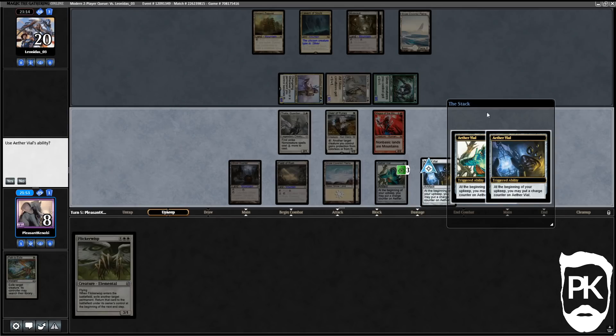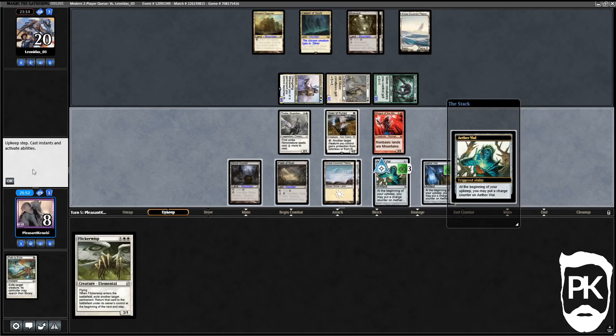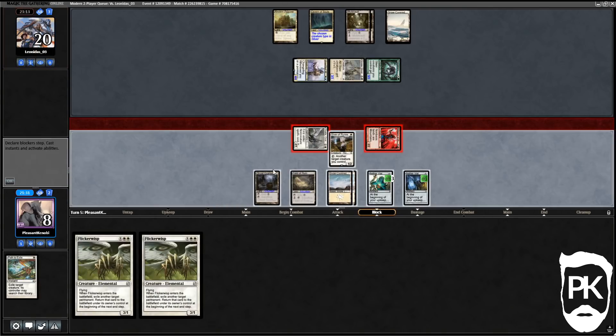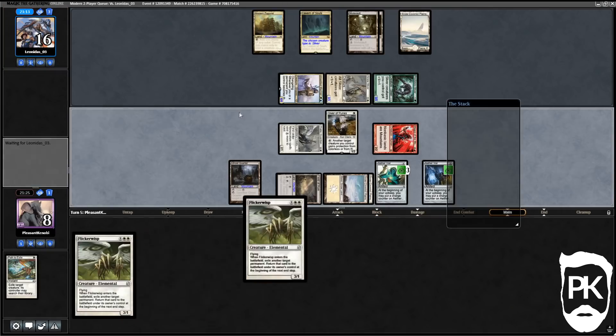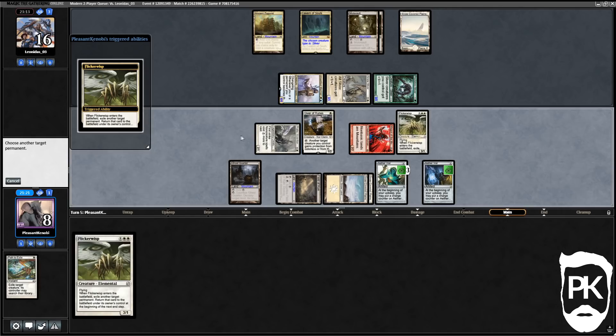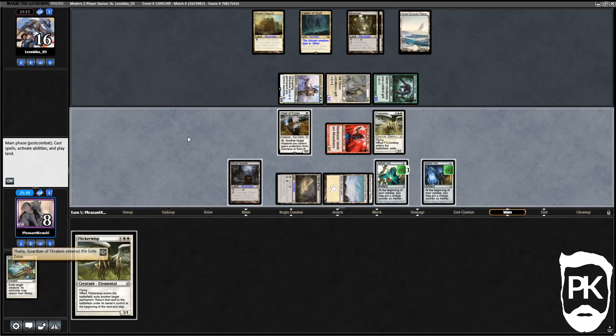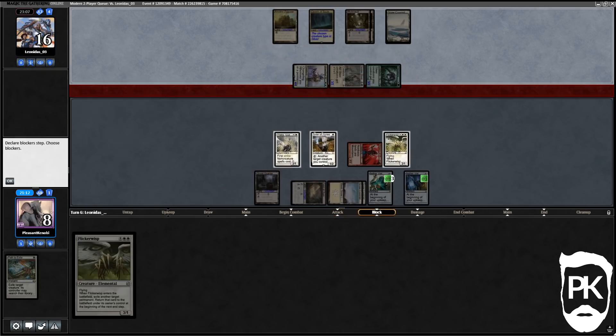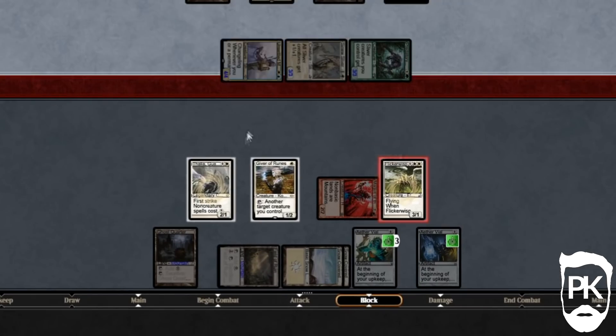We're gonna tick our first Vial up but not the second one. A second Wisp is pretty good! We get in for four, we play the first Wisp. Remember every Wisp trigger targeting their things will cost us one mana because of Thalia, so we're just gonna reset our Thalia for a first-striking blocker.